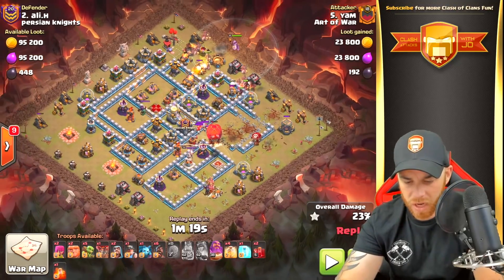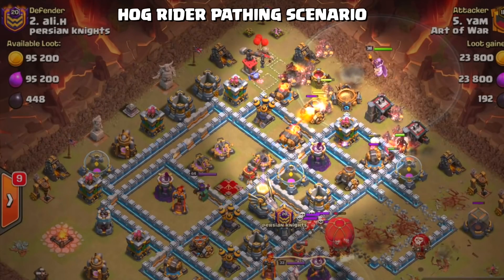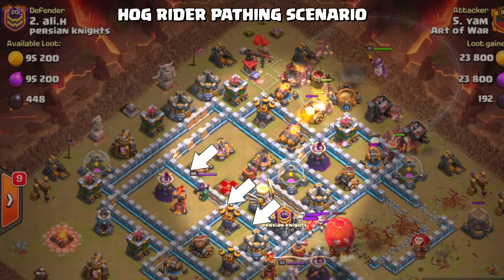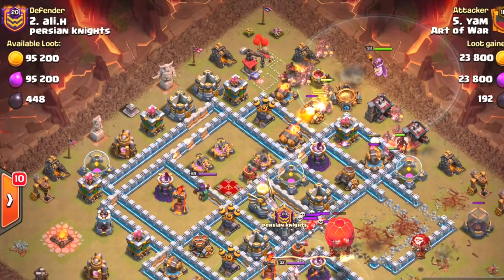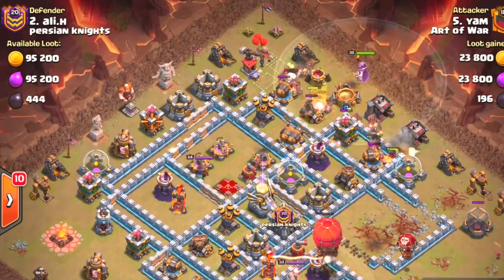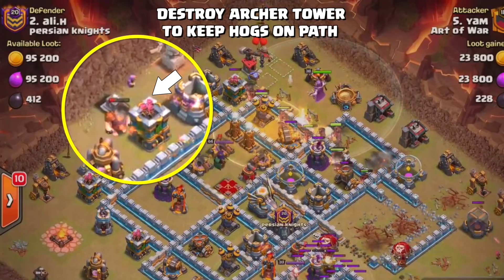Most of the hogs drop — minus six — and the Grand Warden. Up in the north, there are defenses perfectly aligned: point defenses, mortars pathing toward the Archer Queen's location and the Eagle Artillery. There are two additional inferno towers set to single target mode, and plenty of heal spells to get the job done, plus a freeze spell.